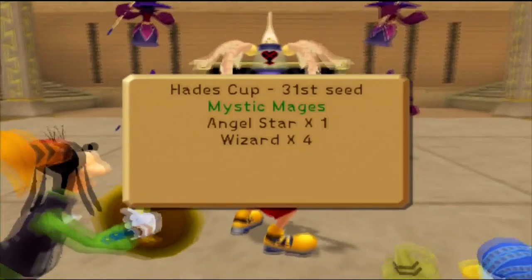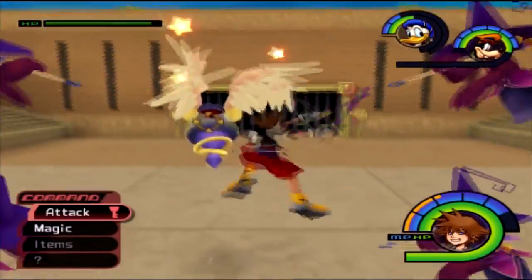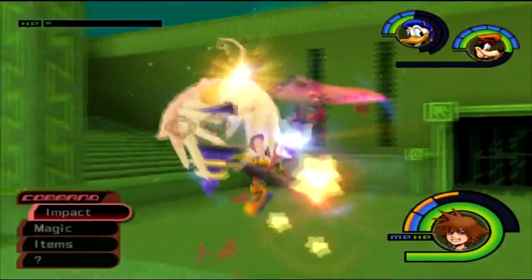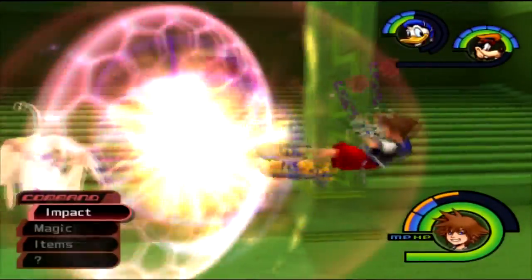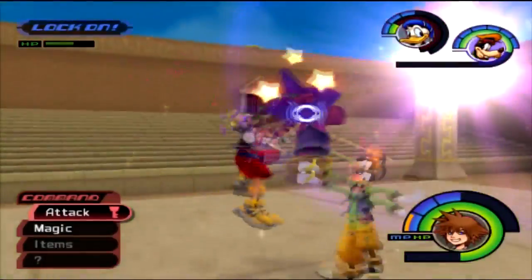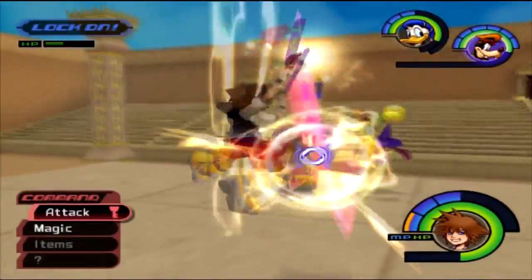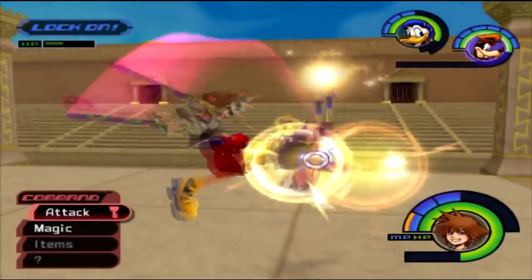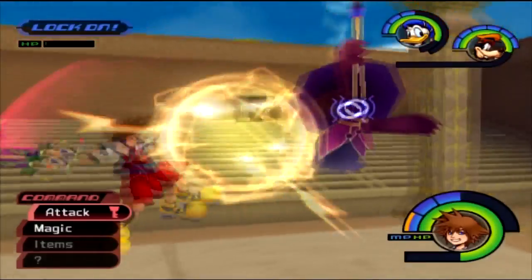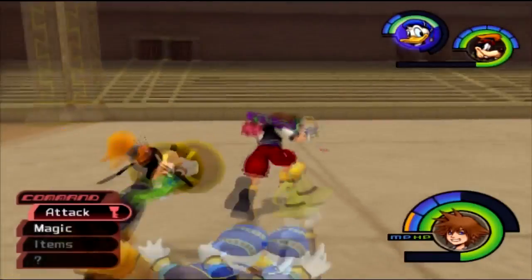We have an Angel Star and four wizards. The Angel Star is an interesting heartless — it's one of the few that can actually defend. Ragnarok really helps when you take on aerial enemies. The damage output from Ragnarok is huge, but the Angel Star goes invincible when it does thunder magic. This guy is really tough but he's done.